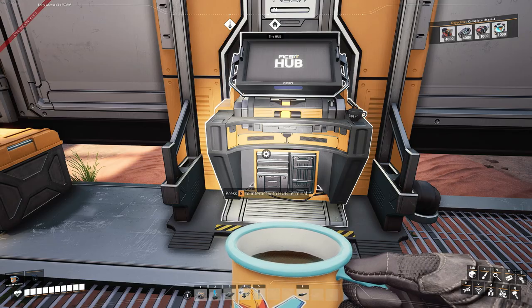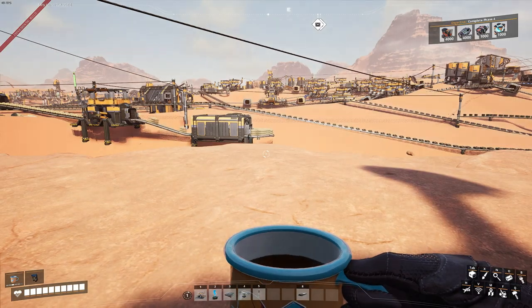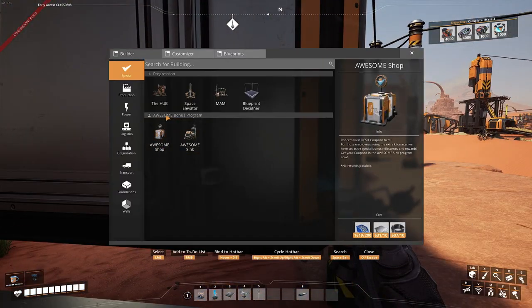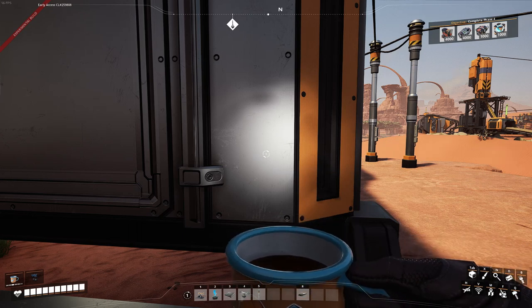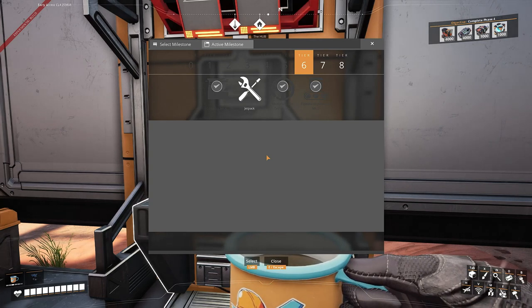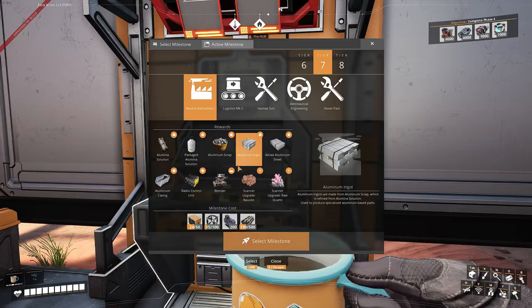Hey guys, welcome back to another video. So in the last episode — wait, two episodes ago we got to face three. Last episode we just finished up and fixed the train rail, and unlocked some things. And I said today we're going to do aluminium.